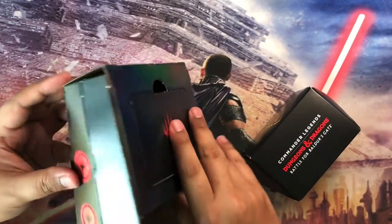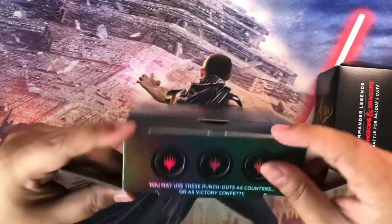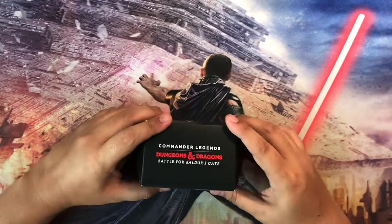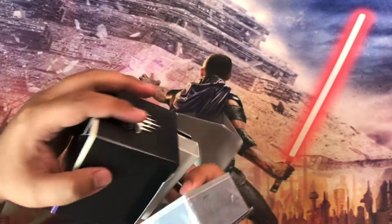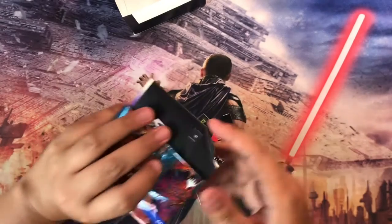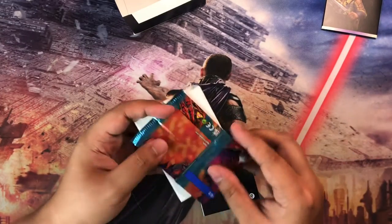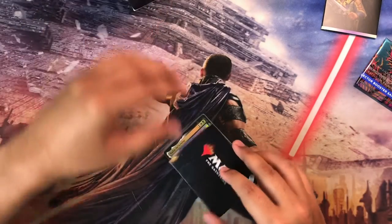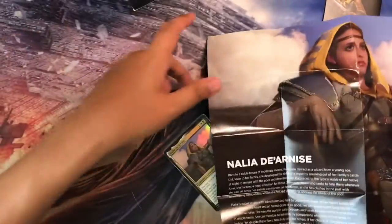So these are the cards over here, and we have the packaging on top with these inserts that you can remove — punch counters, as they call them, that you can take out. We'll look into that later. After all that packaging, we're left with this little baby over here. Opening that, we get the following items. We get the life wheel — it's pretty nice, with art of the commander Nalia. Then we have this collector booster sample pack — we'll open that later. And this insert, a poster with some information regarding the mechanic and Commander rules.